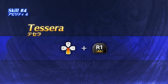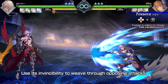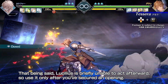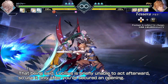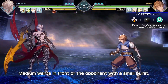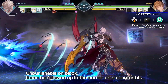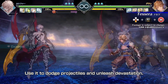Tessera. Tessera is a quick warp skill. Use its invincibility to weave through opposing attacks. That being said, Lucilius is briefly unable to act afterward, so use it only after you've secured an opening. Medium warps in front of the opponent with a small burst. Unpunishable on block, it can be followed up in the corner on a counter hit. Use it to dodge projectiles and unleash devastation.